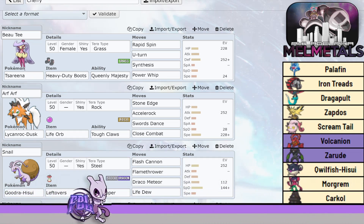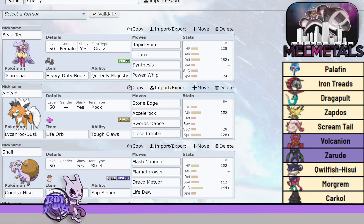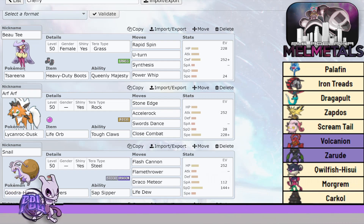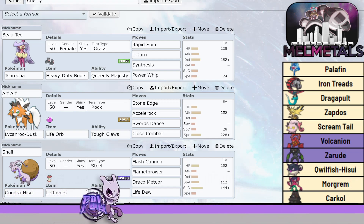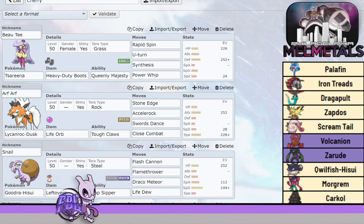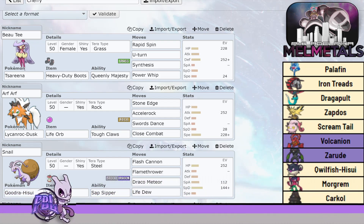I'm going to let that sit — Palafin, Iron Treads, Dragapult, Zapdos, Screamtail, Volcanion, and Zerud. His last three mons all share in the Violet, so it's literally a hit or miss if one of those three comes — I'm not really worried about them. But the rest of his guys, oh my god. And he has a Terra on Volcanion and Zerud. This team is crazy. No surprise he made it into playoffs.